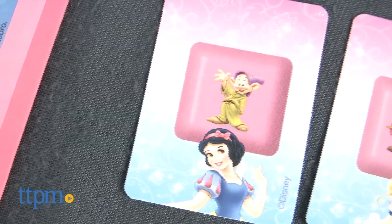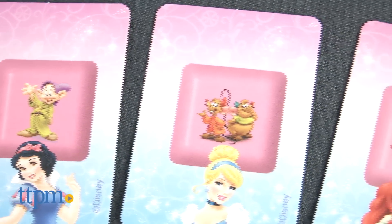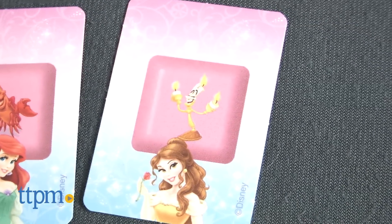The picture cards feature characters from various Disney movies, including Dopey from Snow White, Jock and Gus from Cinderella, Sebastian from The Little Mermaid, and Lumiere from Beauty and the Beast. And no Disney story would be complete without a villain.